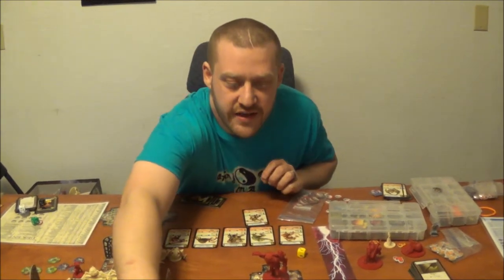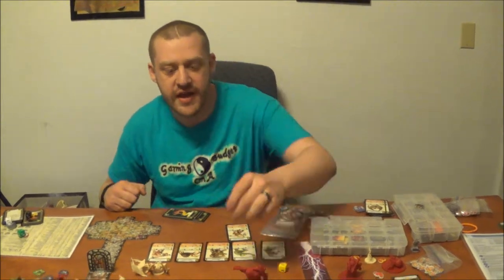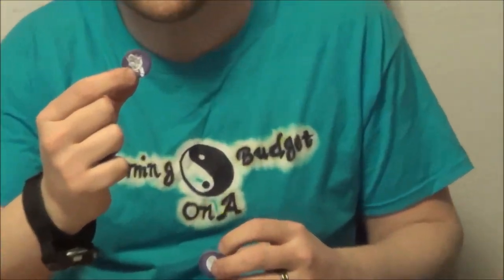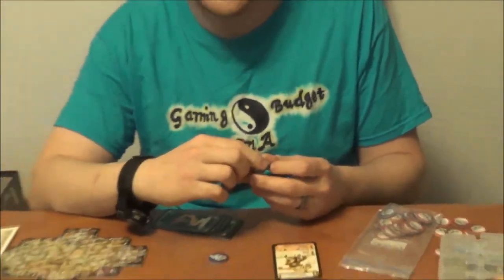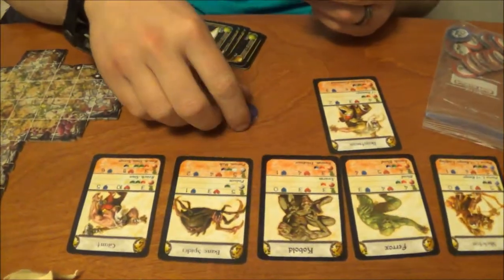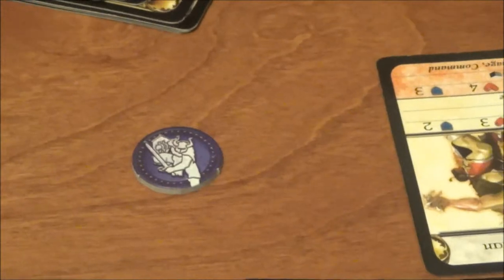Then you have the run action where you get double your speed rating but no attacks. Finally you have the ready action where you can either move or attack, and you can also place an order token. The order tokens have different effects depending on which one you select. There's the guard action which lets you, at any time during the overlord's turn, stop him and make an attack — so you could wait for something to advance on you and then smack it before it has a chance to smack you.